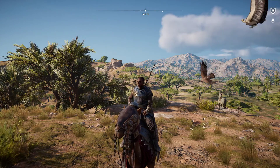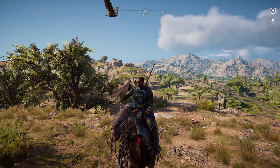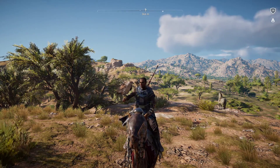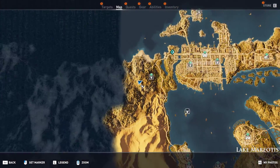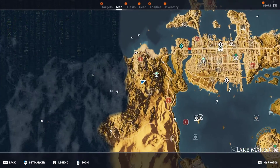Hello everyone, my name is Halfman and welcome to Assassin's Creed Origins. Today we're going to be doing a small tutorial on how to farm pelts. The location is going to be west of Alexandria, up in the hills.